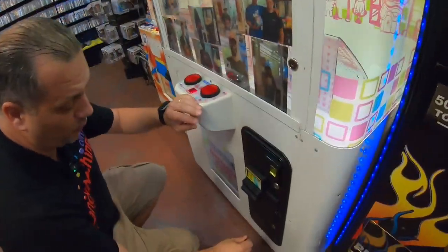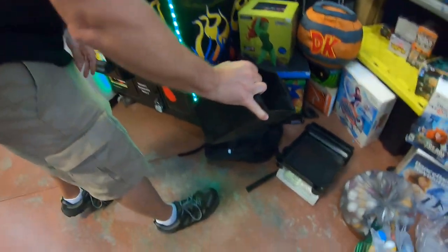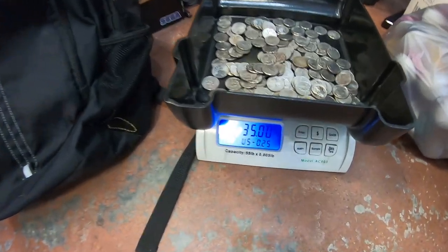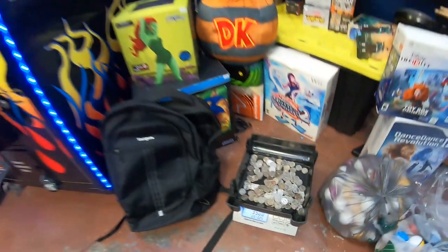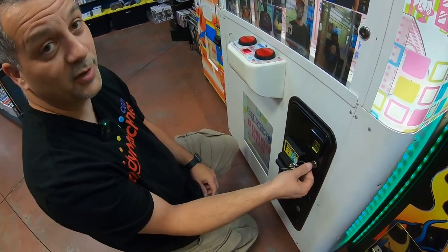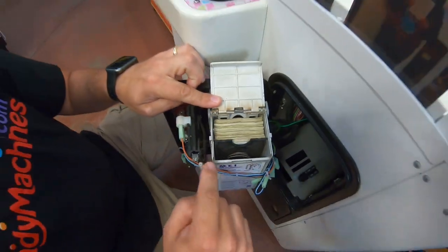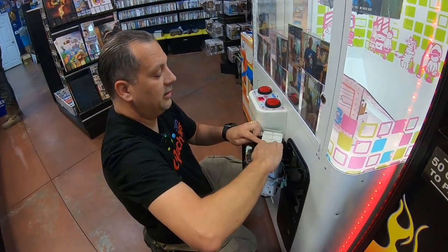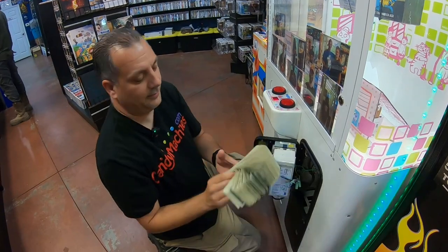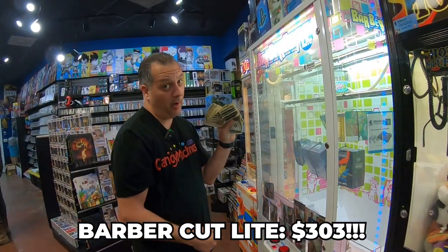All right, let's go ahead and collect the money from the Barber Cut. Starting off with quarters — this machine usually doesn't do really great with quarters, but that looks pretty good this time. Let's pour it into our coin scale and see how it did. $35 even, not too bad. Now the real money — as Mrs. Galaxy Games says, this is where the real money is. Let's see just how well the Barber Cut did. It's not all the way full, but it's still pretty good. There's probably a good amount of fives in there too — we usually get some fives.